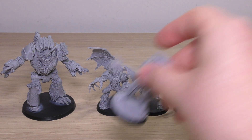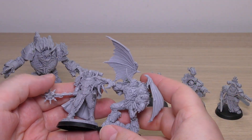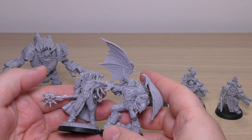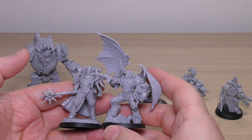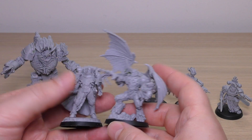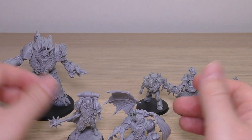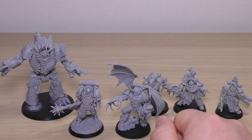And then we've got Lorgar himself. This is an interesting one because if you take that base off, Argyll Tal is almost as big as Lorgar. Lorgar is one of the oldest Primarchs, but compared to the Primarch, Argyll Tal is almost the same size minus the scenic base. That gives you an idea of the size of Argyll Tal.